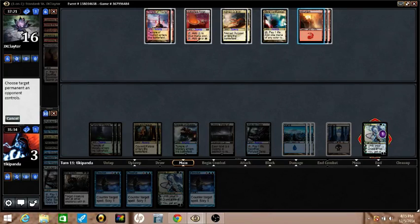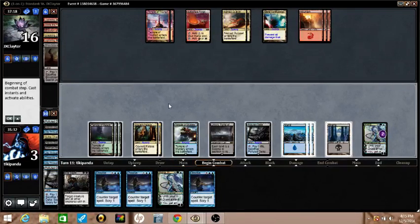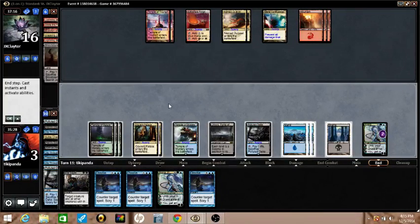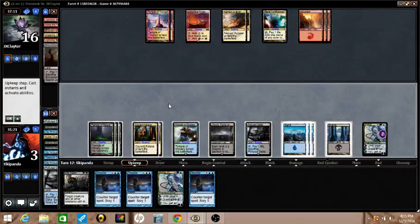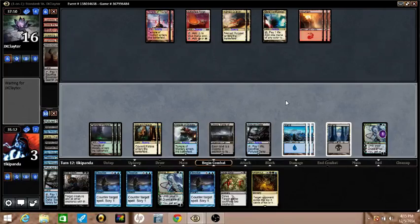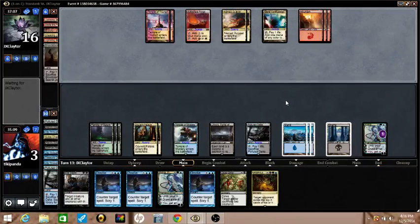A Confluence cannot deal damage — it is relevant but maybe not important. If Kiora's plus one targets Battlefield Forge, Josh can make colored mana without taking damage because of the way the wording works. So it's going to be a little while before I can comfortably cast that, but I will eventually be able to.